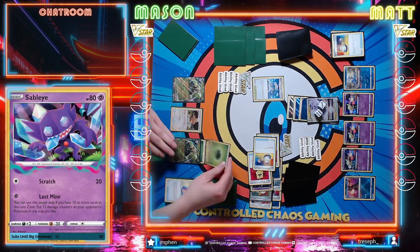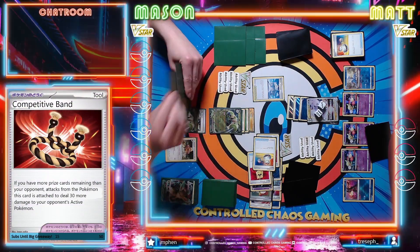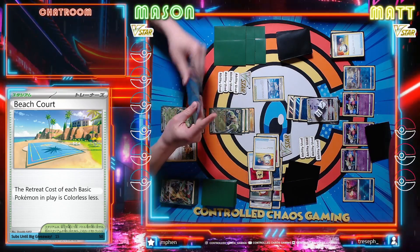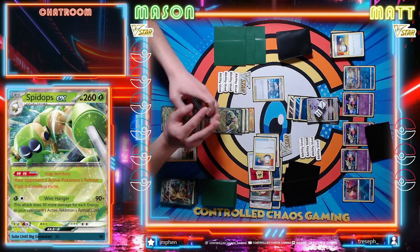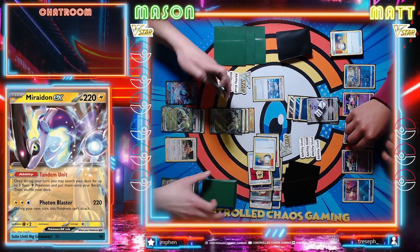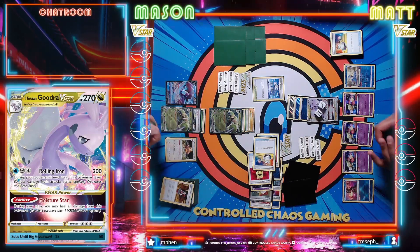EXP Share. Promote Spidops EX. We will draw for turn. Another EXP Share on this Spidops - gotta keep him rolling. Attach for turn. I have an Echoing Horn in my hand and I kind of want to preserve that in case I kill something and then get a good attacker back. I think I'm actually going to use Luminous Sign to get Judge instead. Actually we'll just get the Roxanne obviously - that works out too. So you do play the Roxanne. Hopefully this just slows you down - a couple Judges and the Roxanne.